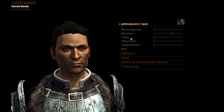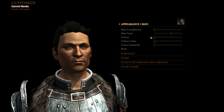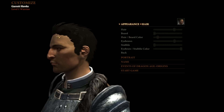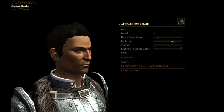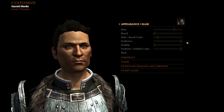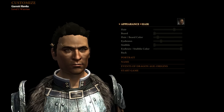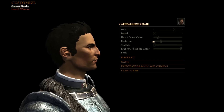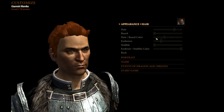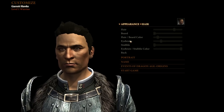No tattoos, because I think tattoos are for elves, so I'll leave that. Hair. I want bushy eyebrows — so those. I want to have black hair. I usually have like brown hair, but I'm going to try something different. Stubble.